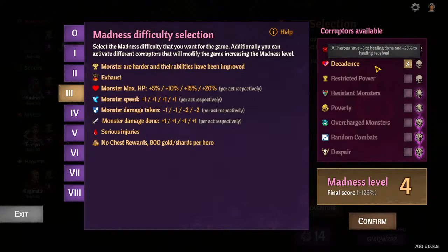Decadence really just nerfs direct healing the most, and then healing in general. So if you want to make fights harder but you don't want the monsters to have more hit points, Decadence is a good option — now it's kind of a war of attrition, and it's a lot harder to go longer into fights because you can't keep the team up. If you build around it, you're not really going to notice it.